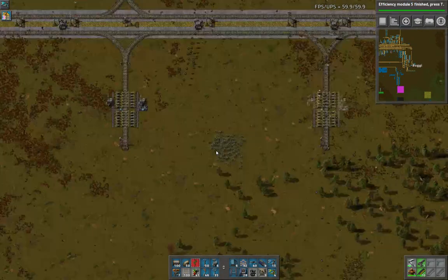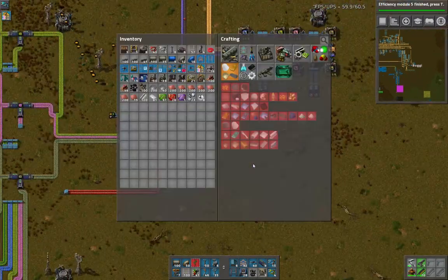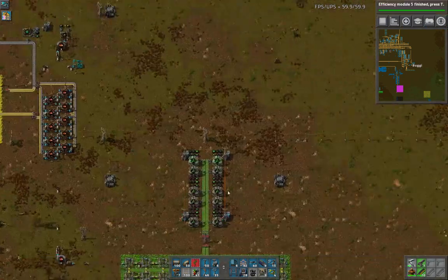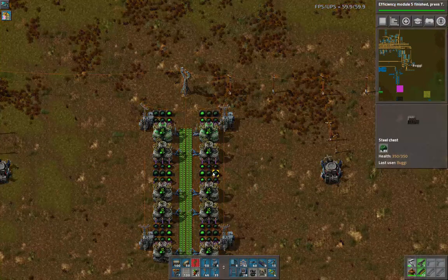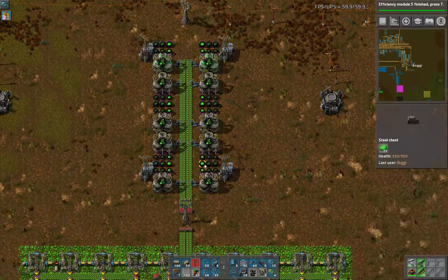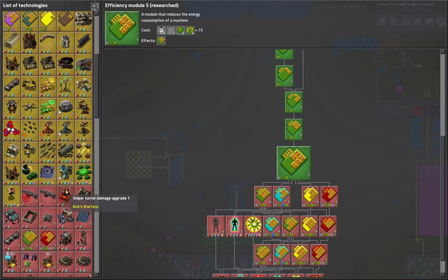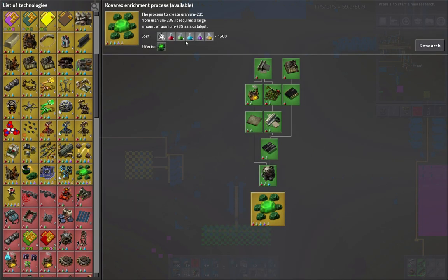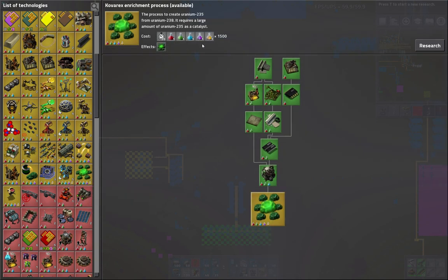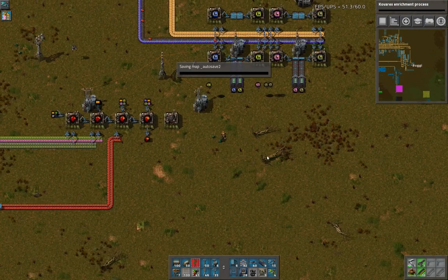Unfortunately we don't have the nuclear bots yet — would be so nice. I could research Covorex enrichment. These are actually disabled because they're completely full. Now that that is done, we're going to research Covorex enrichment and then we're going to research nuclear robotics. I think it's time — now that we've got high-tech science, I think it's time. Let's get that started.